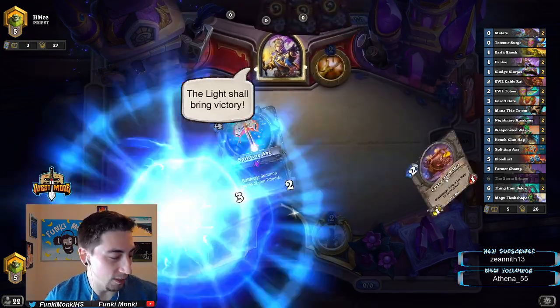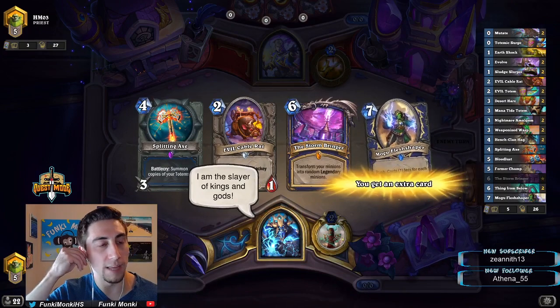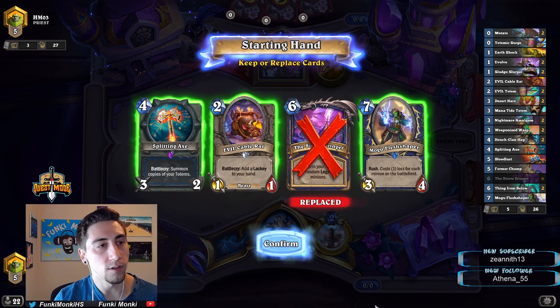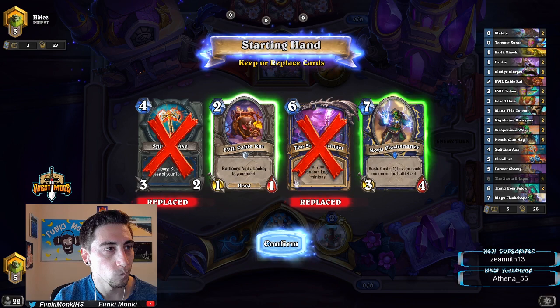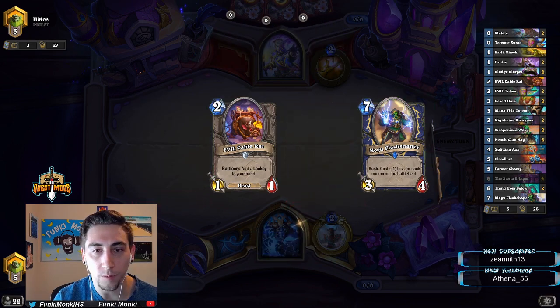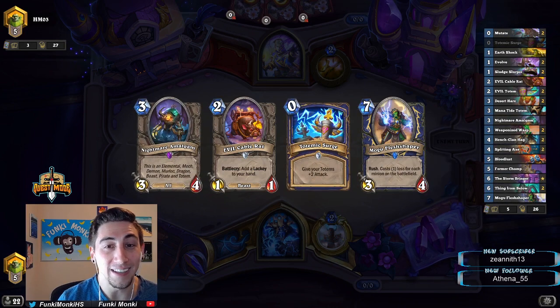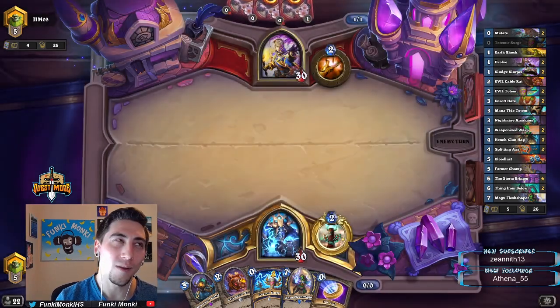Especially with that new Imp Gang Boss — so good against all these tempo mages. Okay, Mogu is really good; don't need the Splitting Axe without any totems. Let's go this way. This meta is shaping up nice for mech hunter — I'm 10 and 5 since the new update. Maybe because decks are just getting greedier and mech hunter is just really fast.